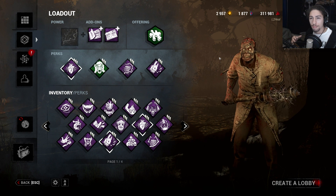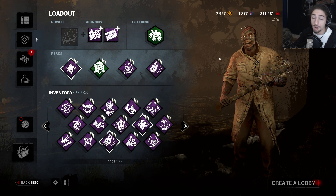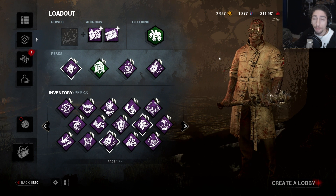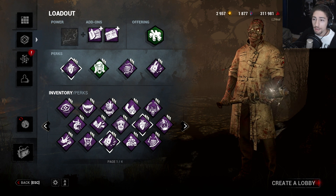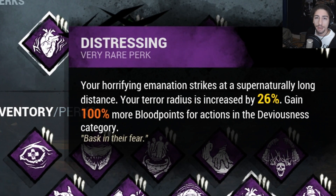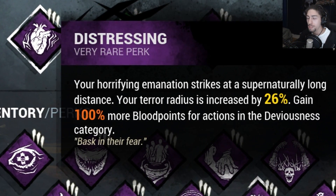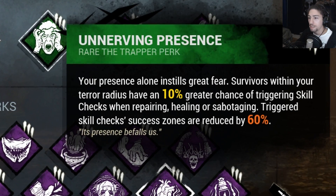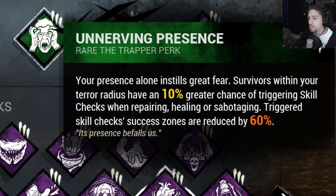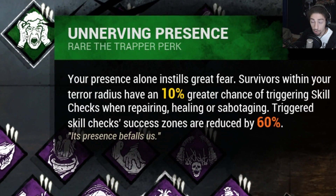Since Huntress Lullaby is a hex totem and we're going to The Game, it's gonna be a little bit harder to find that hex totem, which makes it nice. What we got here is Distressing, making my terror radius 26% larger and also getting 100% more blood points in deviousness. Then we got Unnerving Presence, so they trigger skill checks 10% more in my terror radius, and also the skill check zones are 60% decreased.